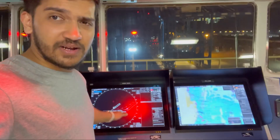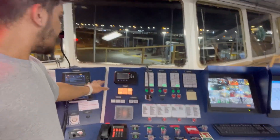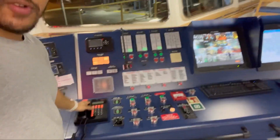Moving on, this is the S-band radar and another ECDIS system. We also have a VDR — Voyage Data Recorder — which is like the black box on a plane. It records everything going on: all voice communications, helm orders, the course and speed of the ship, whether any doors are open. Everything is recorded, and there's a float-free capsule fitted on top.